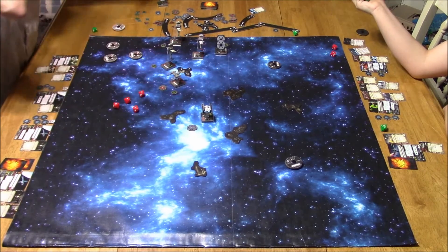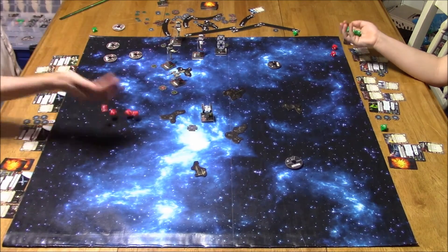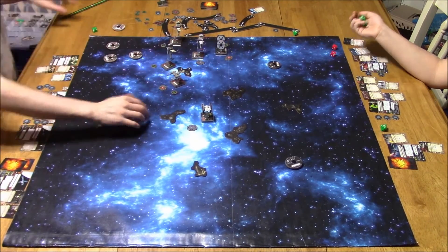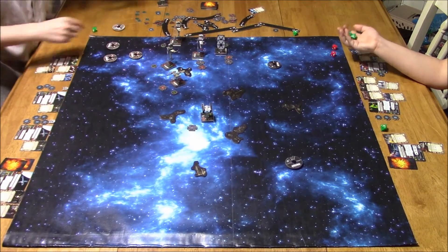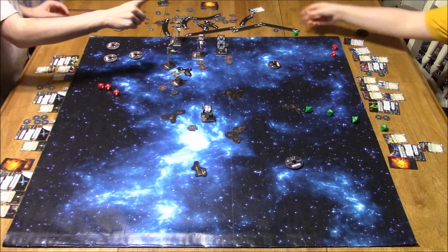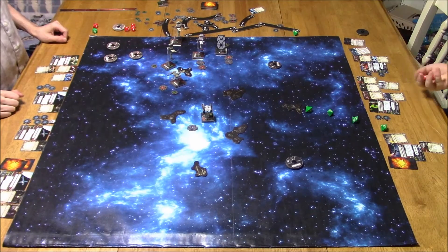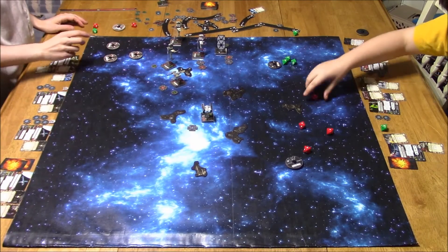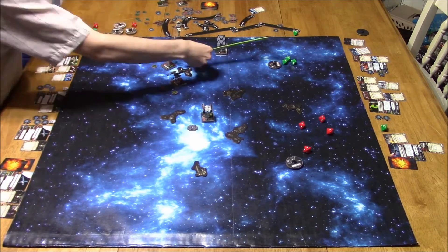As soon as I attack Quick Draw and remove his shield, he gets to shoot back — and that's what was hurting me. I decided to fire with the damaged B-Wing first since he was going to die anyway. Fire Control Systems kicked in. The other B-Wing fires: one hit, Quick Draw loses his shield, and now he gets to attack back per his ability. He rolls four attack dice — three or four hits — and that B-Wing is toast. That is the beauty of Quick Draw.